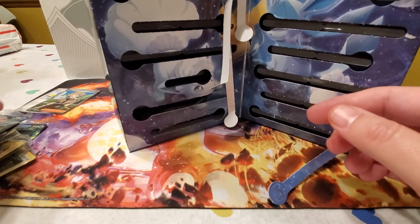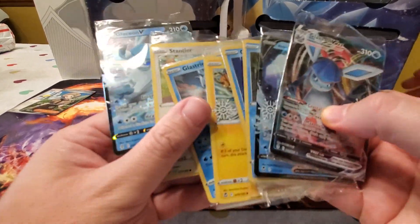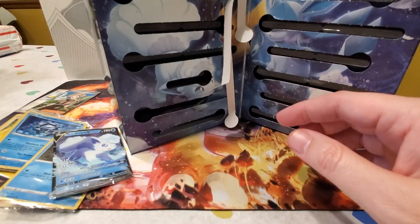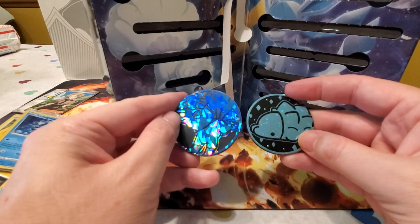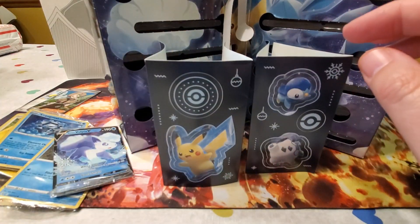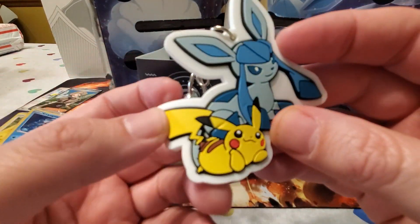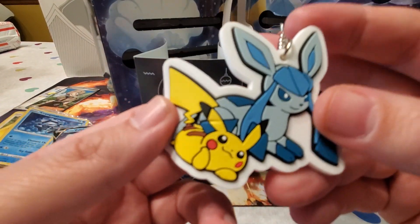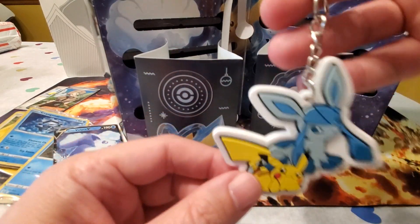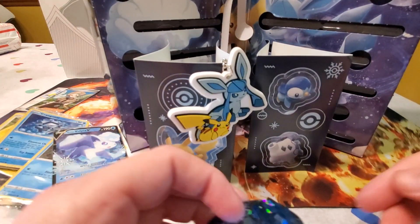To wrap up: you get all the snowflake-stamped cards — if you're a fan of snow-based Pokémon, there's kind of a full evolution series here. You also get the two coins — Snom and Alolan Vulpix, both very cute — plus both sticker sheets. Probably the coolest takeaway is the little hanger with Glaceon and Pikachu. You also get all those fun packs with commons and reverse holos. If you like the channel, please give a thumbs up and subscribe!